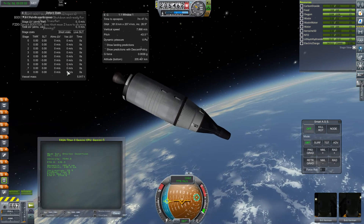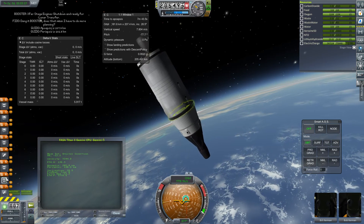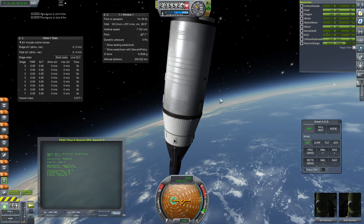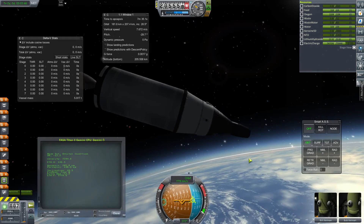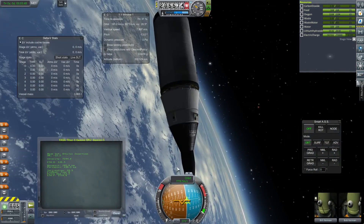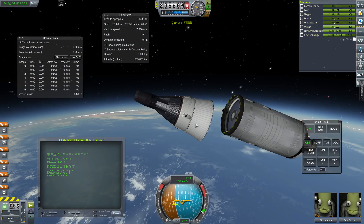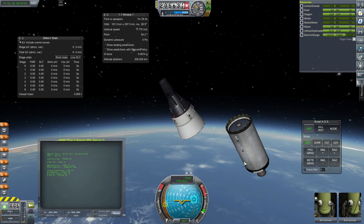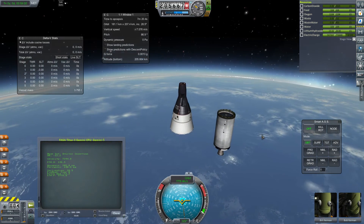That actually consumed more fuel than I thought it would — it really just burned out the whole stage. But look at that: a nice, consistent, stable orbit. And there we go — the Titan II Gemini payload in orbit, nice full mass and everything. I'm quite pleased by that; I'm glad it was able to do that.